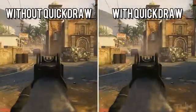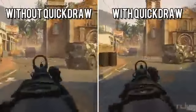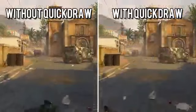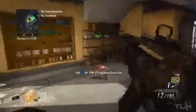However, when it comes to aiming down from sprinting you really see no difference. You can see maybe a small difference between the two, but nowhere near the impact Quick Draw had when ADSing from a standard position.